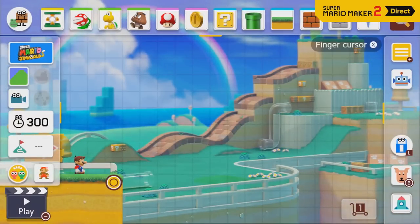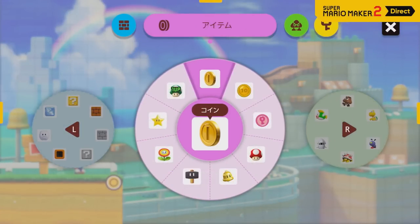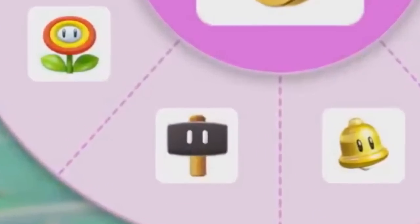If we take a look at this scene from the Direct that you probably saw, we saw an item wheel of 8 slots. But if we go to the Japanese Direct, their version has 9. And in that slot is a hammer power-up, which suggests that footage may be from a newer version of the game.